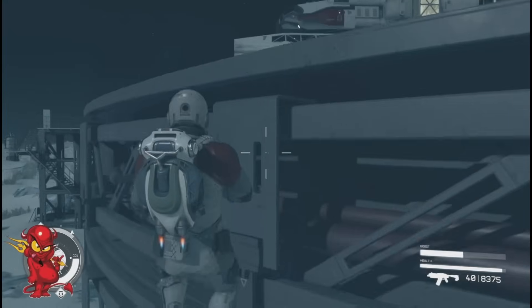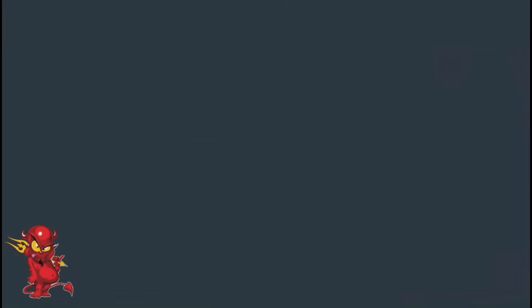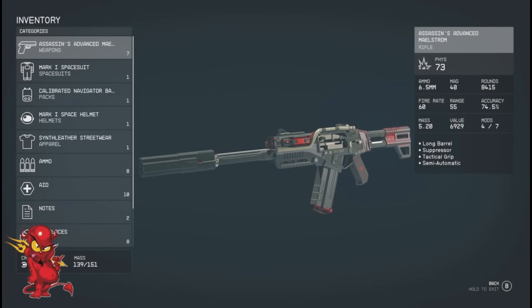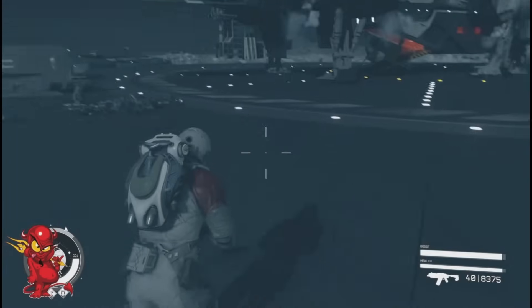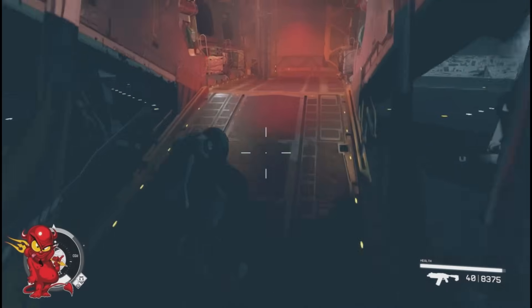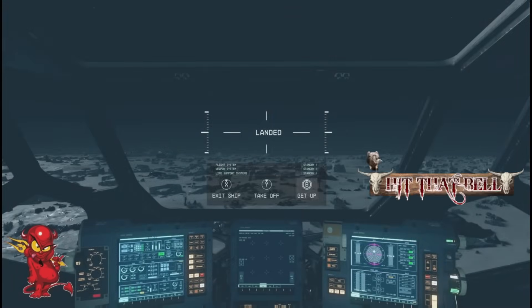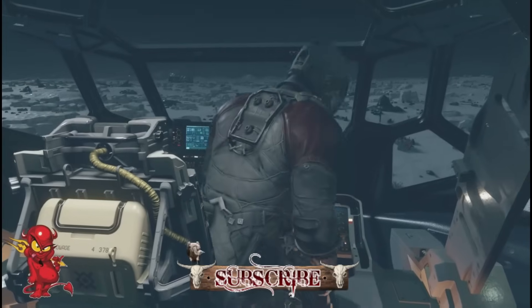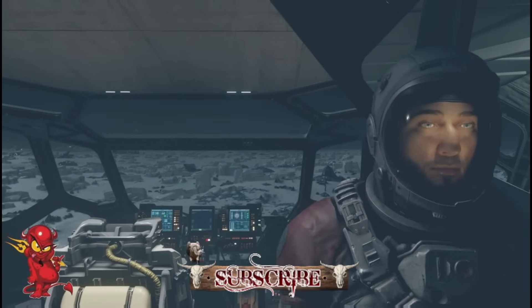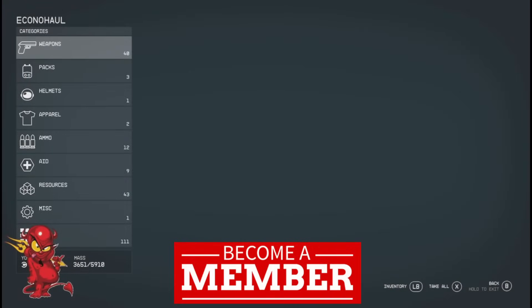Now we're going up to my ship. You can see the items aren't in my personal inventory. The ones that aren't legendaries I just bring them out and drop them on the pad — that way when I need money I come back and pick them up before they despawn. We'll go to my cockpit because that's where my cargo hold is. Hit X — there's 40 of them in there.